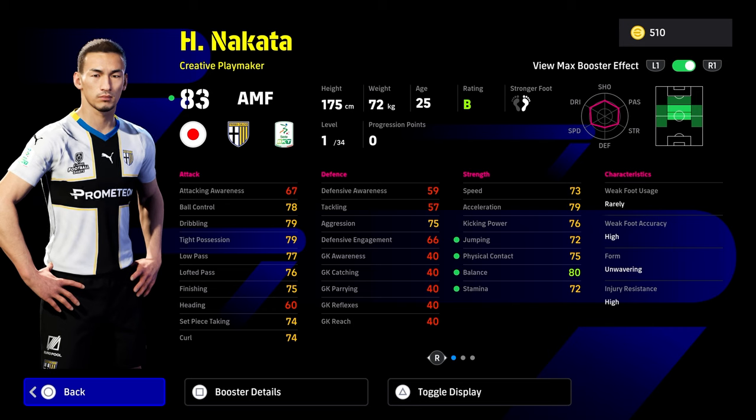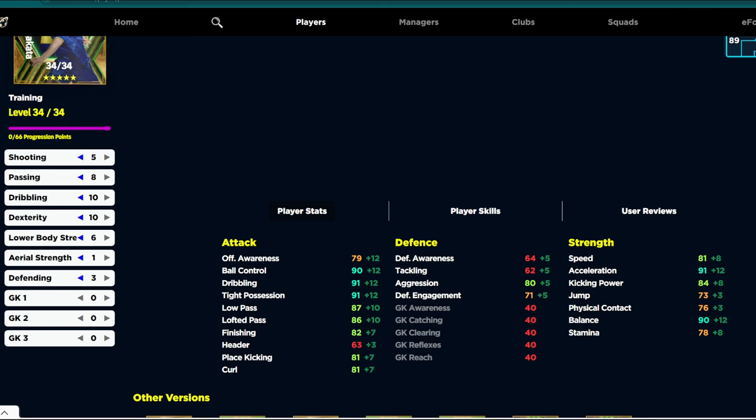To show you his stats and breakdown we're going over to eFootball DB, which has a slightly new layout as they're working on new stuff for the new season, including the manager boost and a load of new features coming in eFootball 25, so keep an eye on that. The breakdown here is: 5 into shooting, 8 passing, 10 dribbling, 10 dex, 6 lower body, 1 into aerial strength, and 3 into defending. This is with the manager boost, so you're getting a plus three to any stat over 85 with a top proficiency manager.